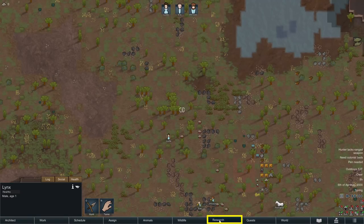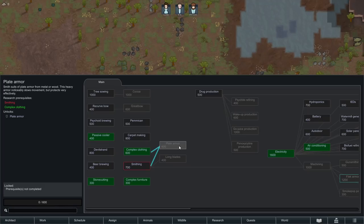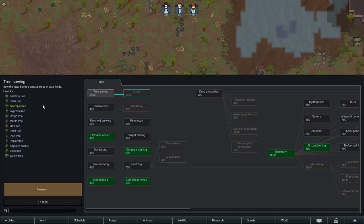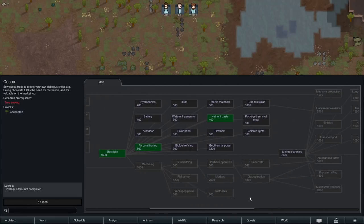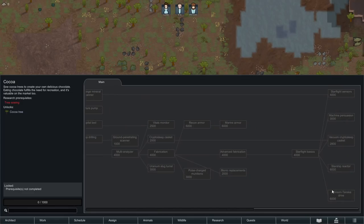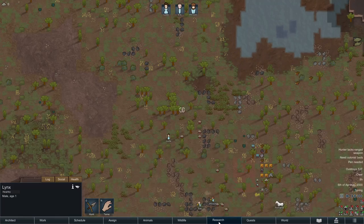Now we have the Research tab, which is in some ways the core of the game. Green items are research your colony already has unlocked; grayed out items indicate you haven't completed the prerequisite research. Clicking an item tells you what it unlocks — for example, researching Tree Sowing unlocks various trees to plant in a grow zone, and you could then research Cocoa to make chocolate. The end goal is technically to research all the spaceship parts, assemble a ship, and launch off the planet — though I've only done that twice in 1,200 hours.